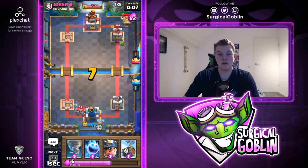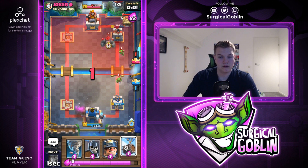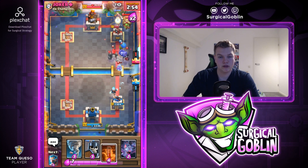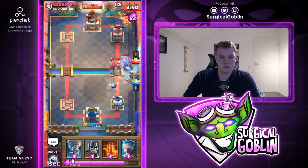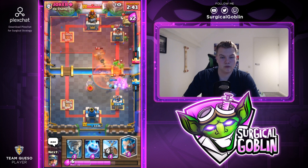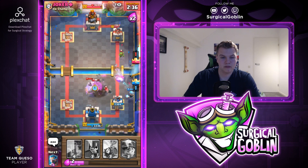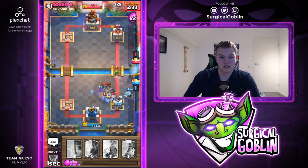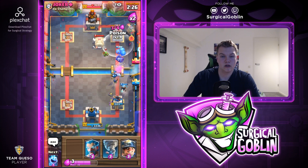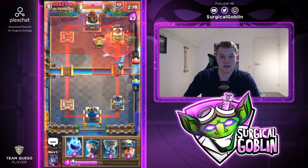He goes with another golem push. I'll place ice wizard and tornado for his royal ghost, ice spirit for the flying machine. He does get through and takes the tower, but we kill most of his support units and we're still leading on damage. Going into double elixir, I'll drop the ice wizard in the back, then bats, guards - and he gives us another perfect poison opportunity hitting his flying machine and night witch.